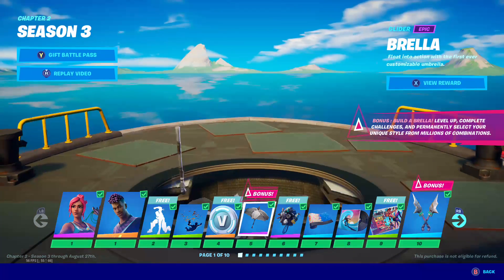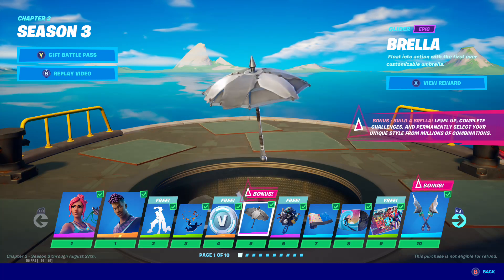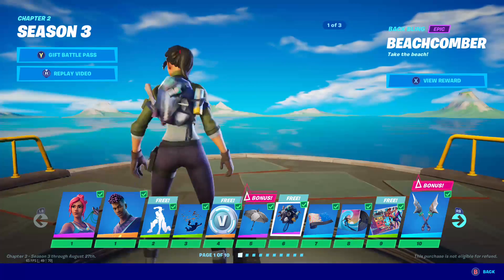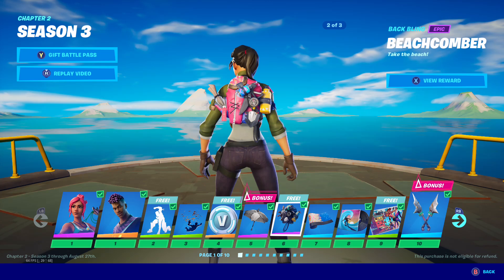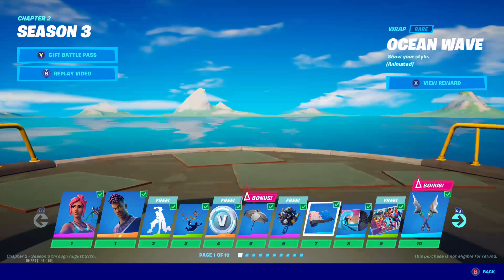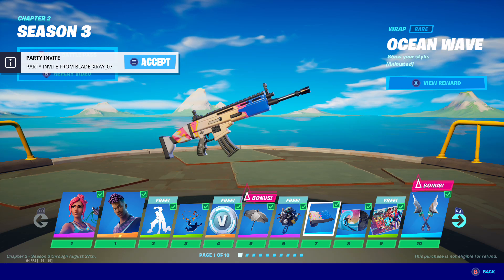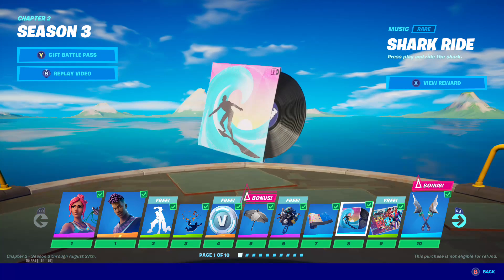100 V-Bucks. Of course we got the customizable Umbrella — very cool, love that idea from Fortnite, it's amazing. Of course we got the beach back bling — very cool. And we got the Ocean Wave — I love that, it's just amazing. Everything about it is just cool. Already love the stuff so far. We got the Shark Ride music, which is from the season trailer — very cool.